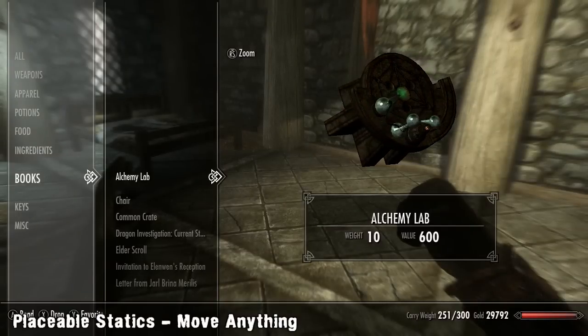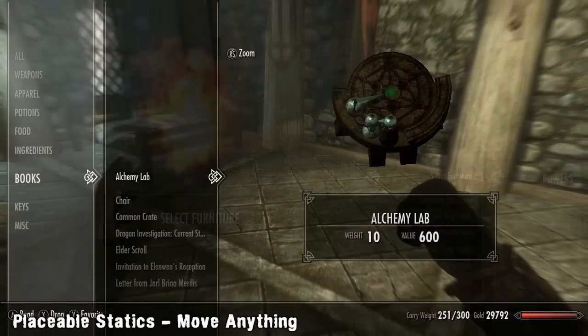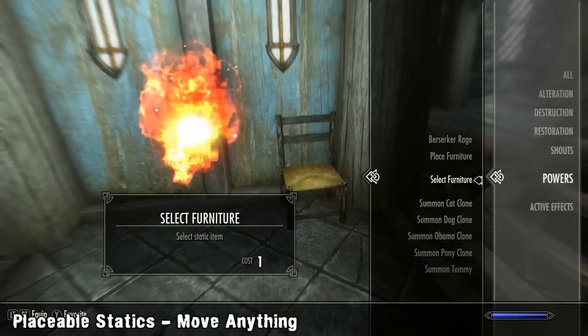All from mods too. The mod works by using two powers which will be in your inventory: Select Furniture and Place Furniture.